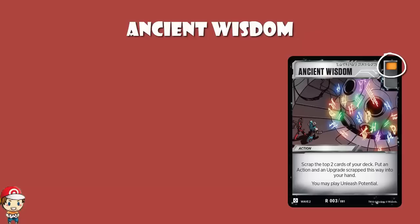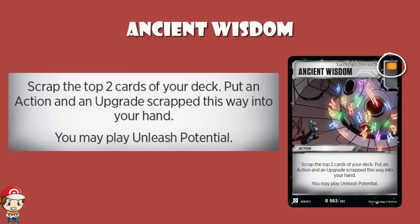So Ancient Wisdom has got an orange battle icon — good if you're attacking — and it's an action card that reads: scrap the top two cards of your deck, put an action and an upgrade from the scrapped cards into your hand, and you may play Unleash Potential.